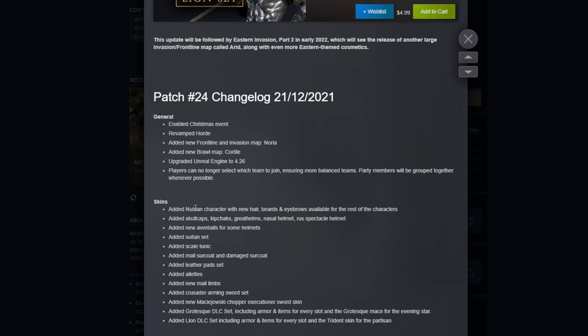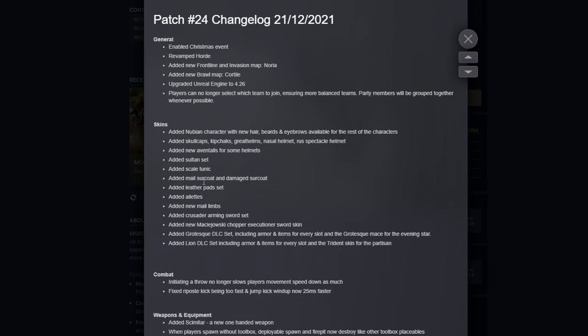Added the Nubian character with new hair, beards, and eyebrows available for the rest of the characters. Added skull caps, kipchaks, great helms, nasal helmet, rust spectacle helmet. Added new aventales for some helmets. Added the sultan set. Added the scale tunic, male surcoat and damaged surcoat, leather pad sets, and new male limbs. Added Crusader arming sword set. Added new mace, Jawowsky chopper, execution sword skin — maybe that's the one that looked like the Uruk-hai sword. Added grotesque DLC set including armor and items for every slot, and the grotesque mace for the evening star. Added lion DLC set including armor and items for every slot, and the trident skin for the partisan.